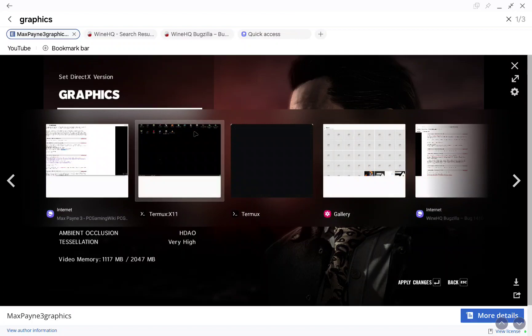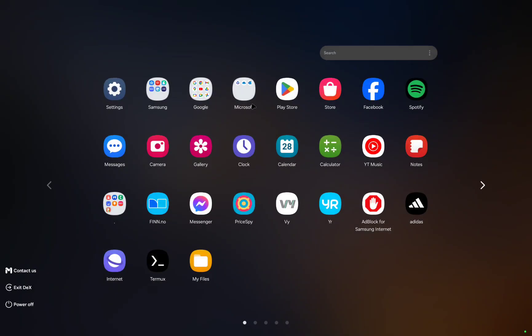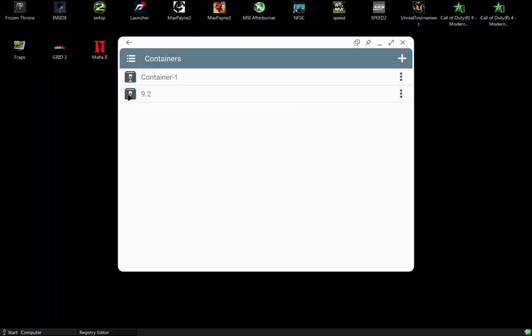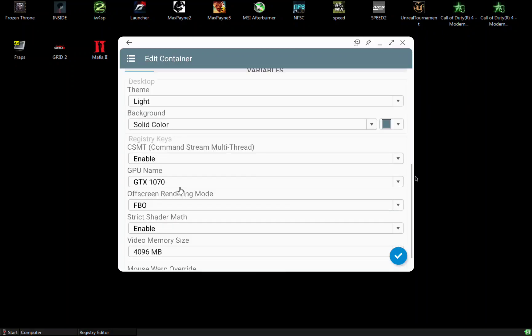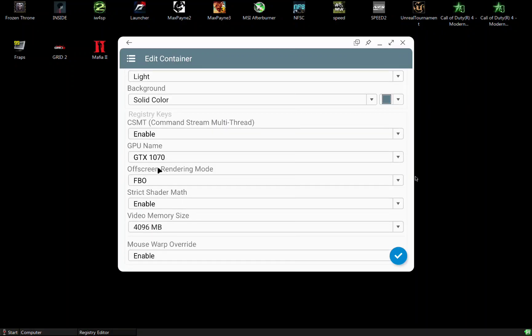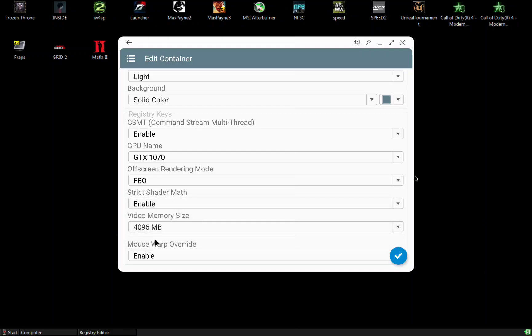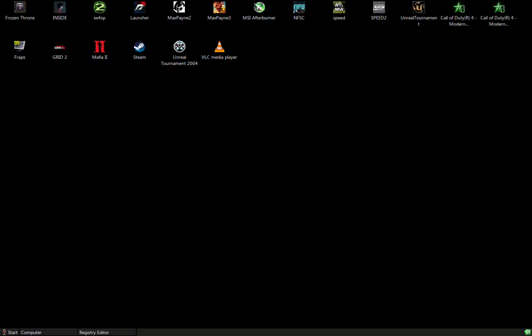The same Mouse Warp Override fix also exists in Winulator — it's the last option: mouse warp override with force, enable, and disable settings. But that's no good if you're trying to game as a PC gamer.